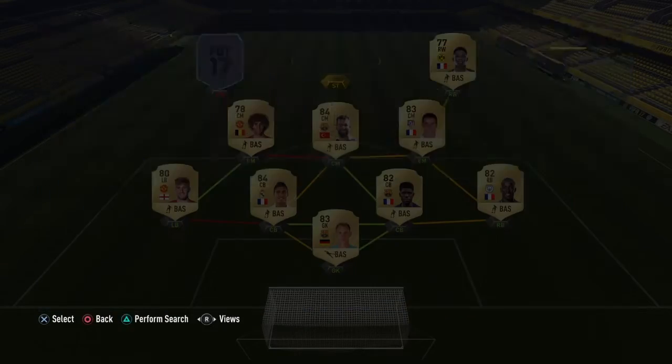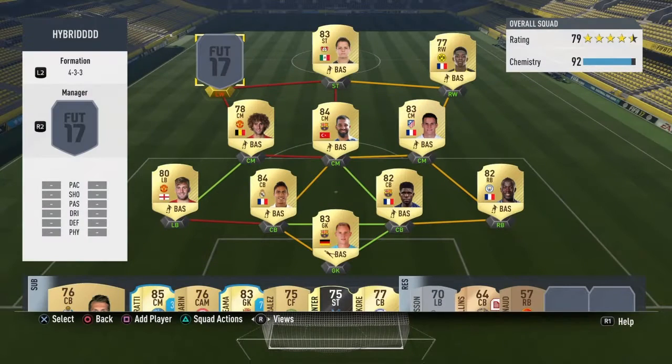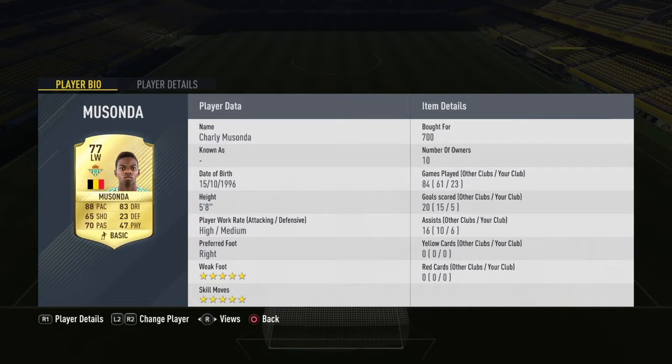And then up front, the big boy Hernandez, who is just incredible. If you look at his stats, he's played 23 games, scored 19 goals and got 7 assists. He costs about 3.1k. And then on the left wing, we have Charlie and Masunda. Again, 700 coins, 5-star weak foot, 5-star skill moves. 23 games, 5 goals and 6 assists, which is really good.